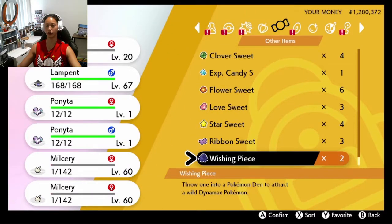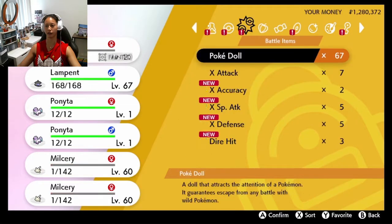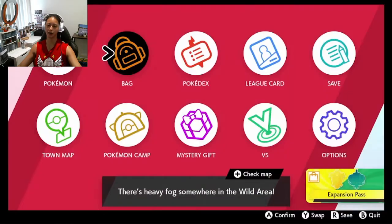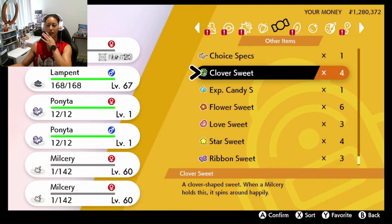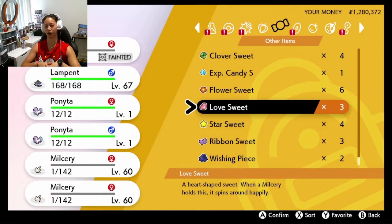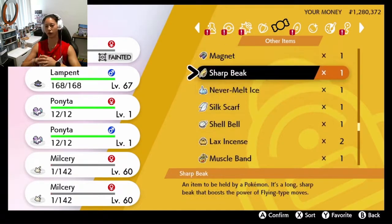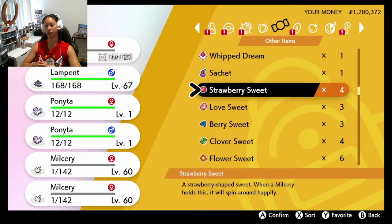Here I'm just showing what sweets I already have. I'm trying to figure out what a sweetheart is — it's a piece of chocolate. If you want to see more battle videos I can do that. They started a new season — I think they start a new season every month — so I'm probably back down to Poké Ball tier, which kind of sucks. But you can see I have quite a few sweets just from getting a few Milceries from this event.